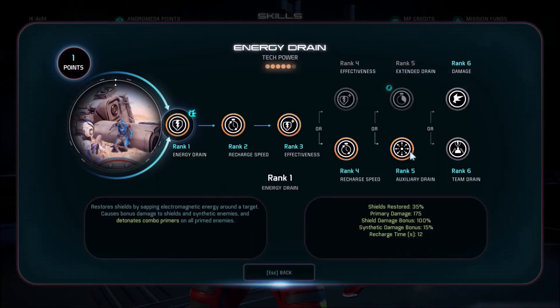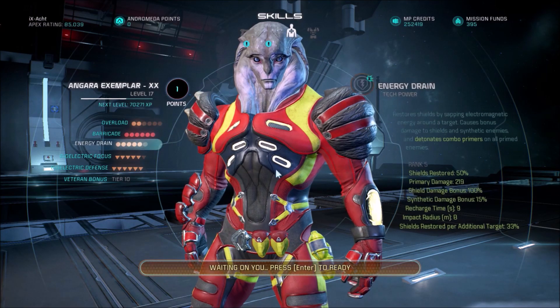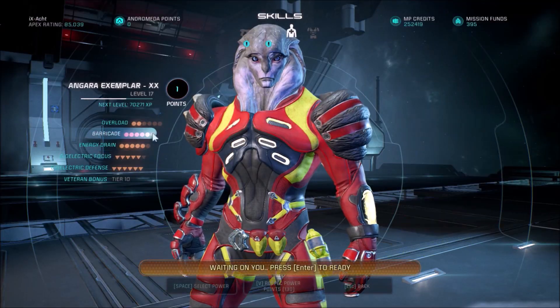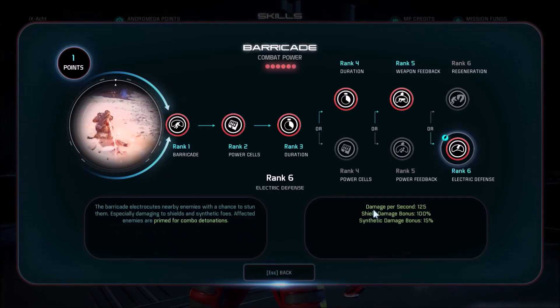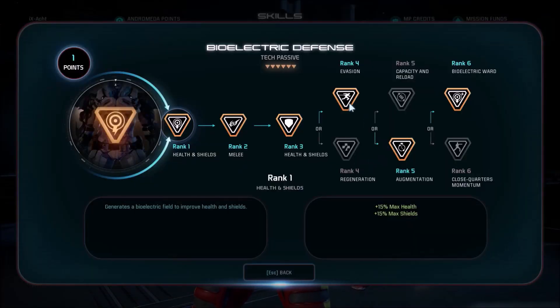Also energy drain recharge speed and extended drain — area damage and spamming the power, especially with the efficiency perk of the bioelectric focus tree. That's just perfect. And the same thing goes with bioelectric defense. I want more damage resistance while I am evading, and again power recharge speed and the bioelectric ward.